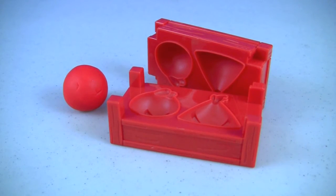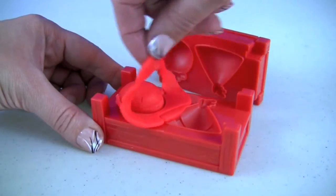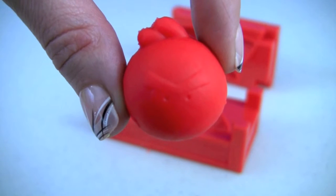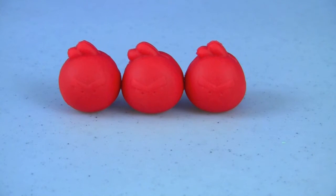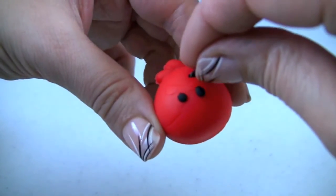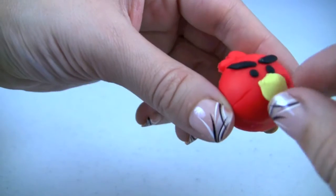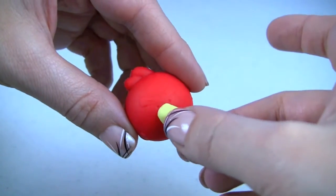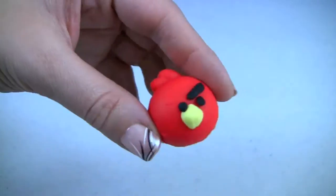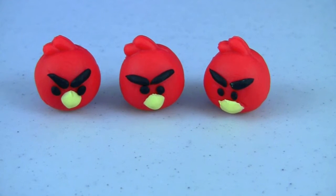We'll use our red mold and play-doh for the red birds. Here's one, and there's another one, and another one. With one pack of play-doh we made three red birds. Here's our red bird, and these are our three finished red birds.